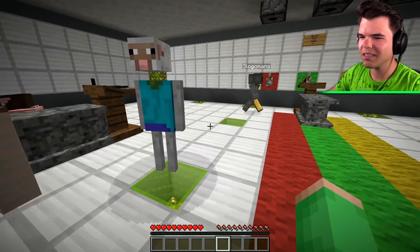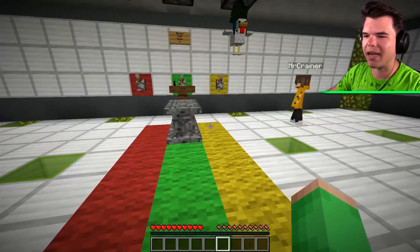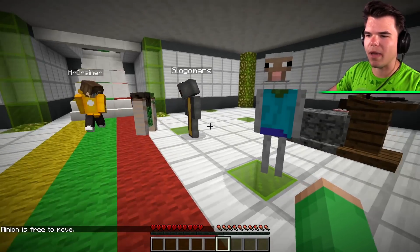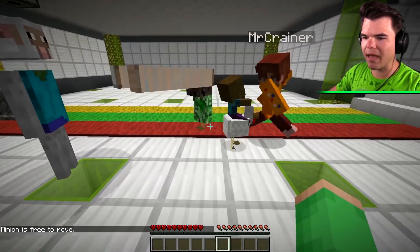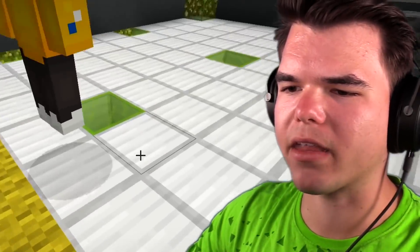We have some things that will spawn some mobs over here. It's a zombie on a chicken! Get it to attack. Mine doesn't do anything. Come on, let it un-sit. There we go! Kill it! Kill the stupid chicken spider thing.